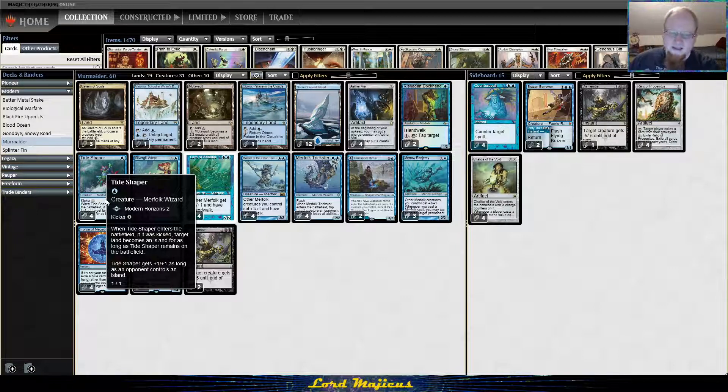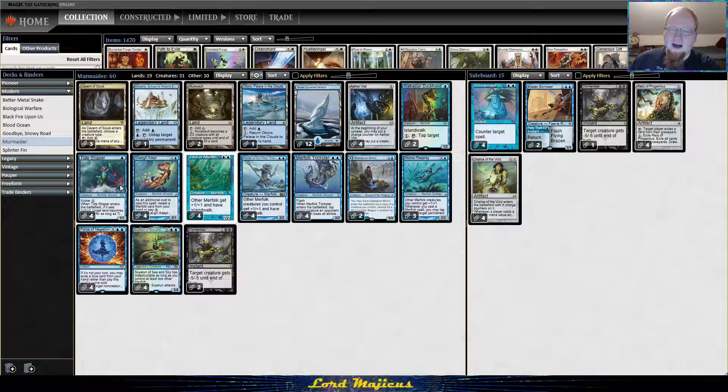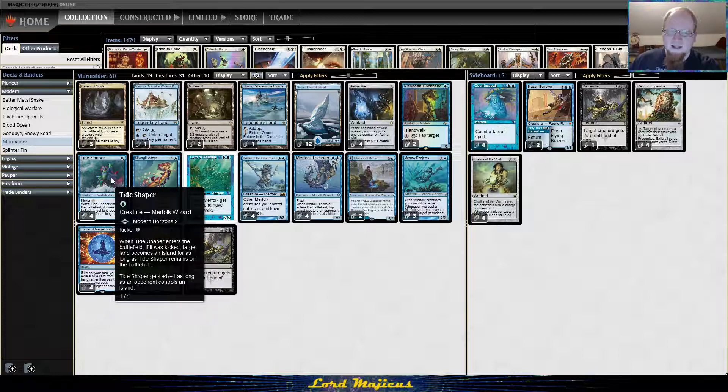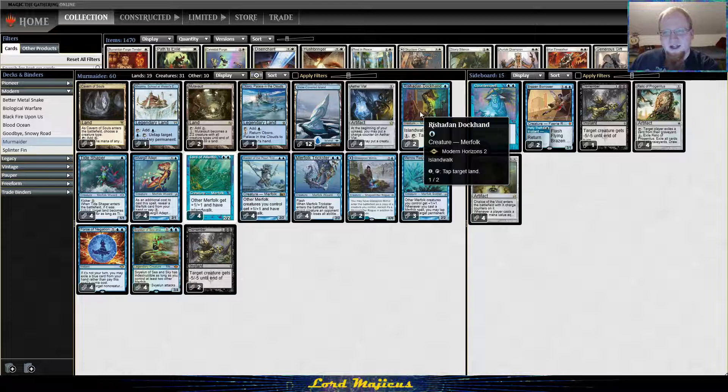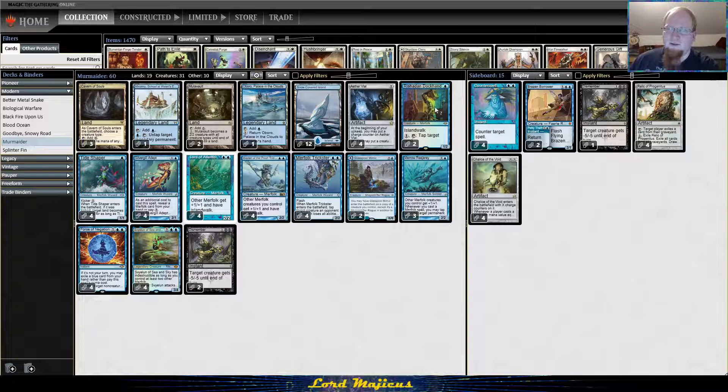The one awkward thing is that most of the time you probably want to play Tide Shaper on turn two so you can kick it. You can play it on turn one but you won't get to use the kicker. So maybe there's a balance between Dockhand and Tide Shaper — Dockhand is something you want to play on turn one because the sooner you play it the sooner you can activate it, whereas Tide Shaper you probably want to wait until you have two mana.